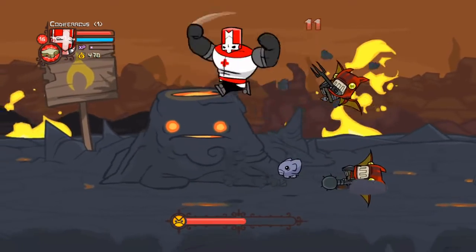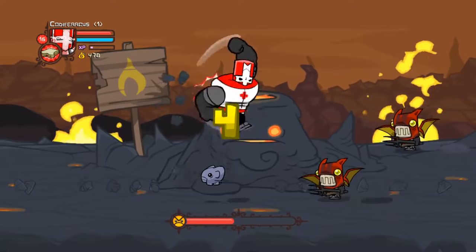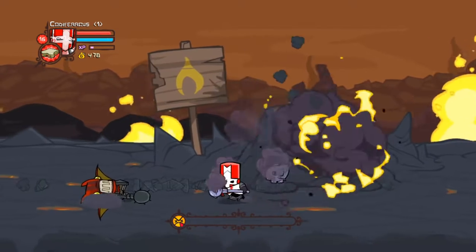I should add that you can only hurt this boss while you are roided out. Do the aerial windmill attack to deal consistent, safe damage to him. The Volcano gets stunned when you attack him like this, so as long as you're flailing around like a testosterone-infused Magikarp, you won't be taking any damage.